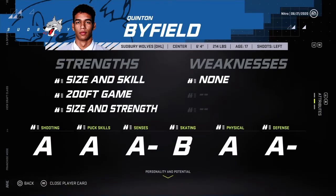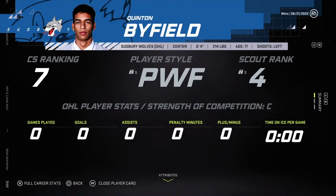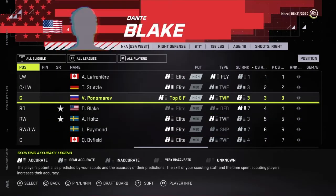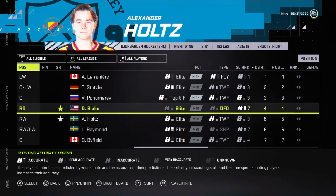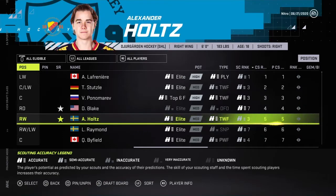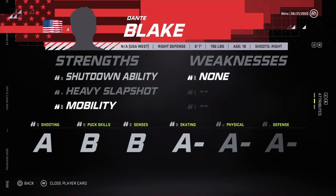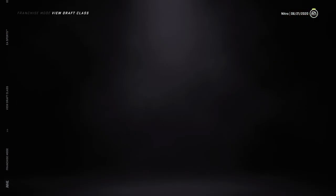Byfield — size, 200-foot game, size and strength. His skating speed is good, practically everywhere. He can't be compared, apparently. NHL ready. Power forward, top six forward high. Right wing. Yikes. I'll wait until we finish the expansion draft first. Let's see who we can get.